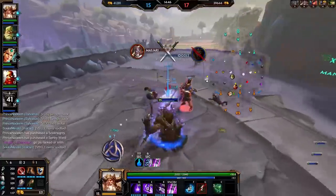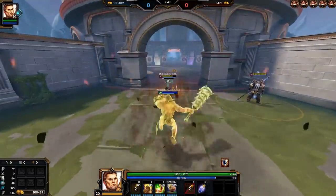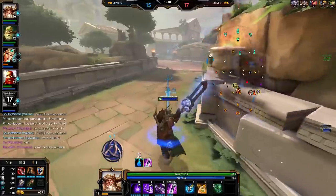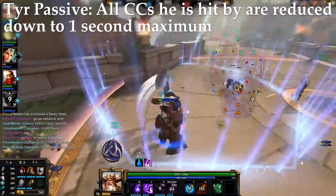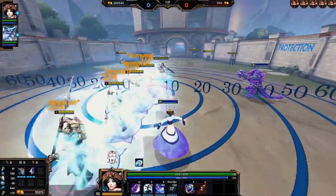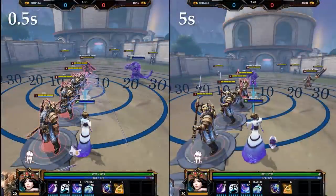A good example is when Hercules does his driving strike into ultimate combo. Normally this combo is inescapable on most gods without CC immunity. However, if you have a DR stack or some CCR, you can reduce the time you're stunned at the end of driving strike, giving you just enough time to wiggle out before the boulder hits. CCR and DR apply to every god in the game. The biggest god-specific case is Tyr — his passive makes all CCs last a maximum of 1 second, reducing anything longer down to 1 second, but not affecting CCs shorter than 1 second. This effect applies before any CCR or DR that Tyr has. In theory, Tyr hit by the longest stun in the game — 5 seconds from Chang'e's ult — would only be stunned for 0.5 seconds assuming 2 DR stacks. That's a 90% reduction in CC time.